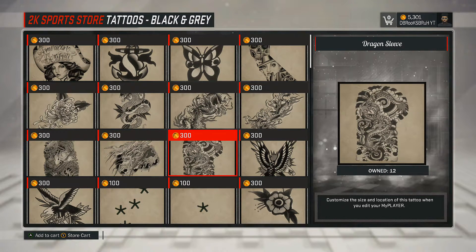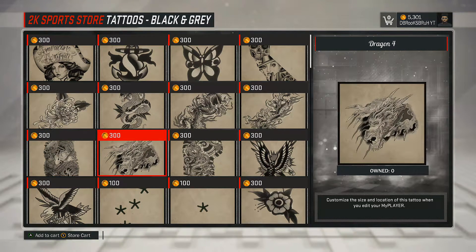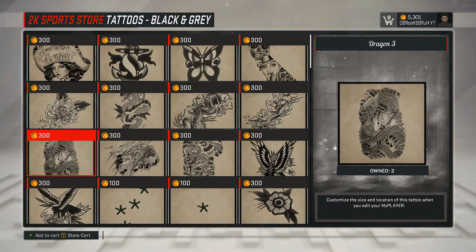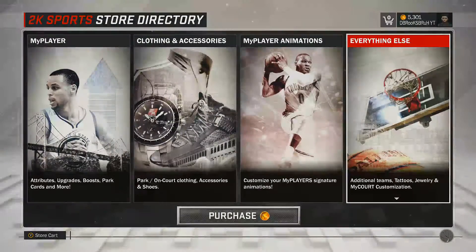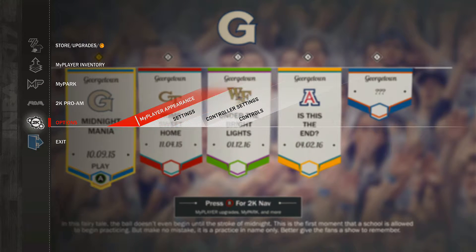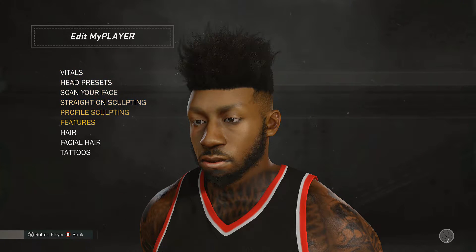You're going to need quite a bit of VC. You're going to need at least 4200 VC if you want to buy all of these tattoos in bulk. What I did was gradually build up my sleeve and my tats, so I didn't buy everything in bulk, but if that's what you want to do, you need at least 4200 VC. Now we're going to go back to the MyPlayer appearance so I can show you guys the dimensions and where to put these tattoos.